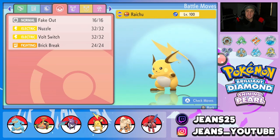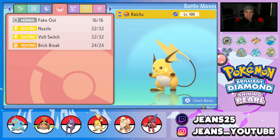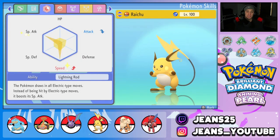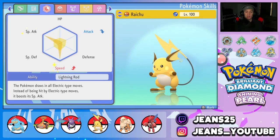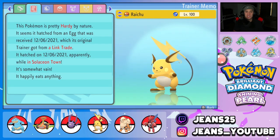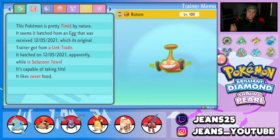Next Pokemon is Raichu, another great speed and battle controller. It has Fake Out, Nuzzle for paralysis, Volt Switch to pivot out, and Brick Break to break screens as a coverage move. EVs are in Special Attack and Speed. The ability is Lightning Rod, which protects our Feraligatr and Crobat from Electric moves. The nature is actually Timid, giving it that speed boost.